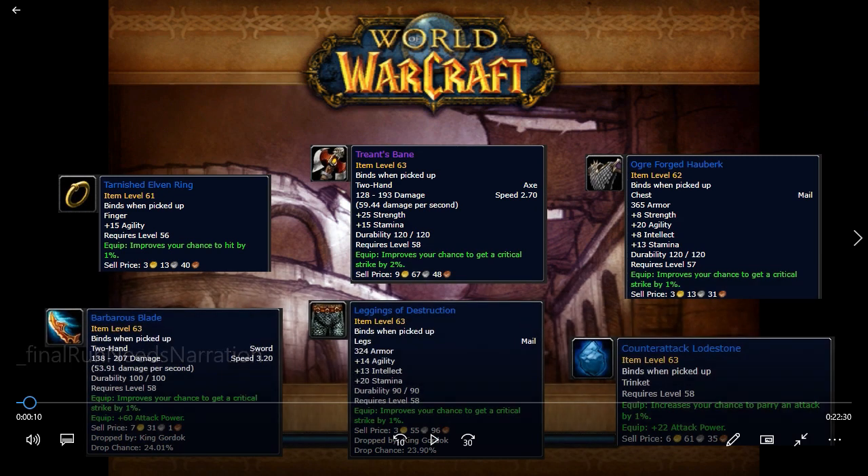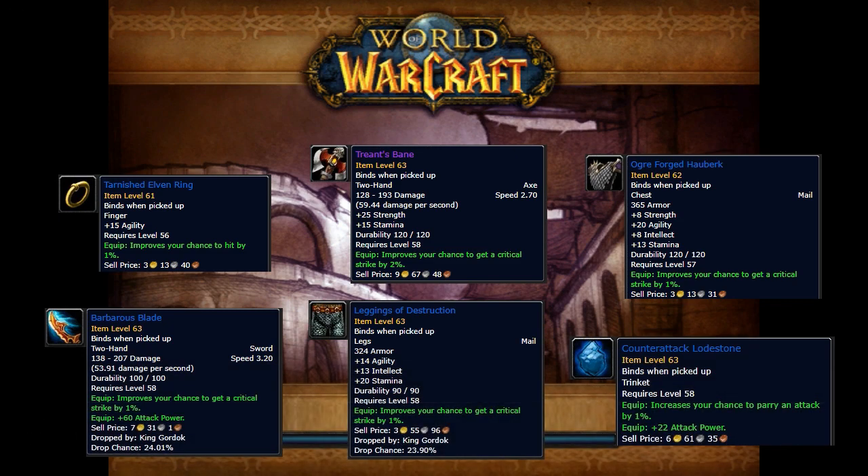Look at all of these items. While it isn't realistic to think you're going to get that book and get your epic mount, it is realistic to expect every one of these blue items to drop so much that you're vendoring them. You will be able to get two Tarnished Delvin Rings, a Barbarous Blade, and all this other gear, as long as you're able to complete it.